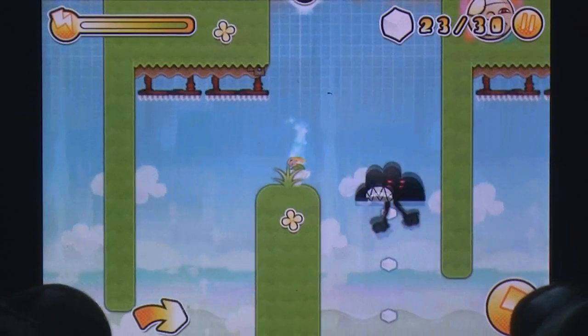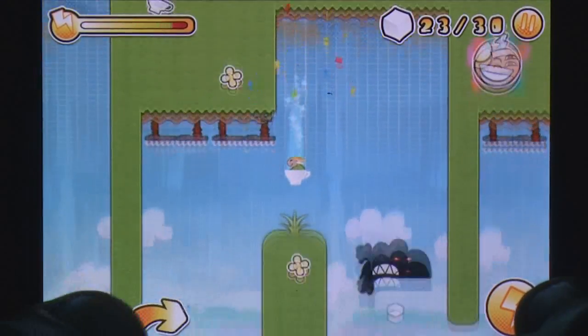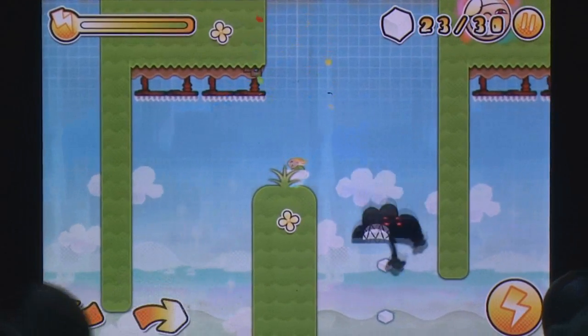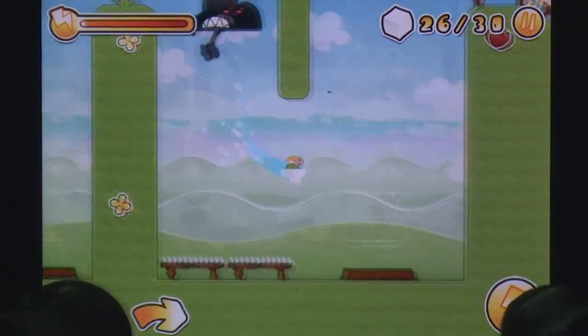At first the game presents itself as a fairly standard platformer, as players collect objects including hidden stickers and keys to get through locked doors in order to reach the end of the level. Perfect runs will require levels to be completed without dying, but this is easier said than done.